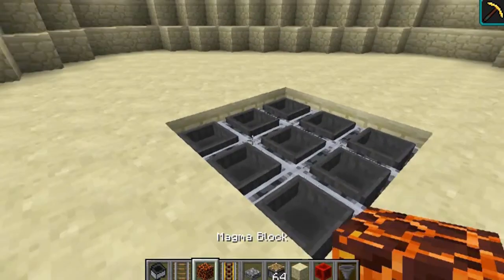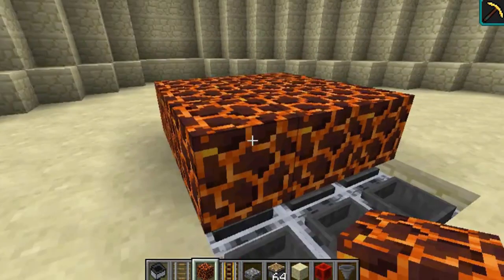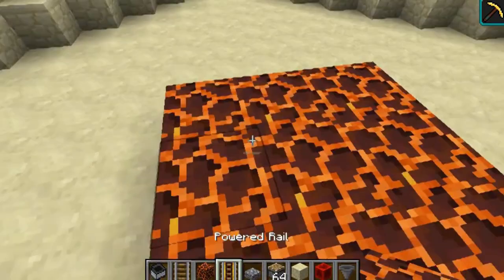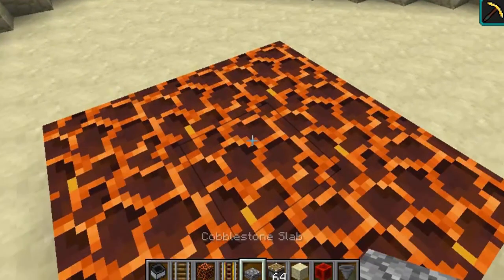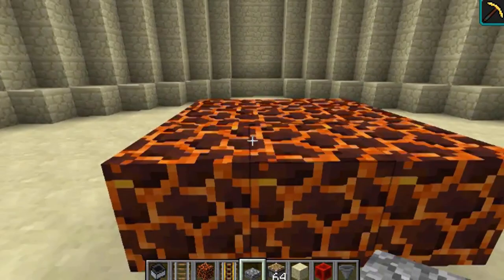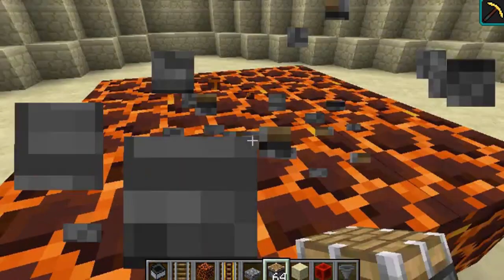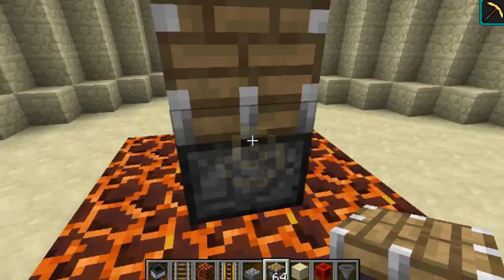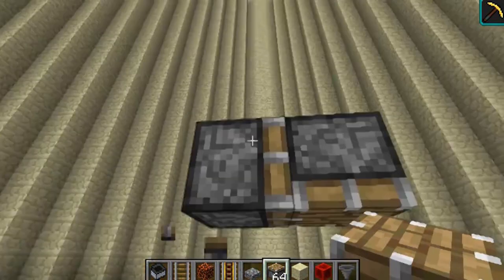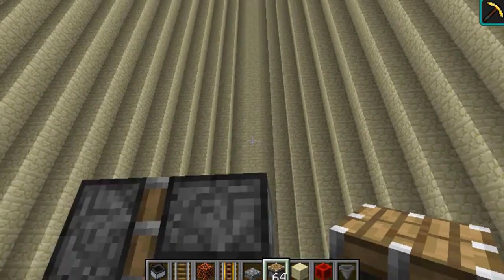Now take some magma blocks — this is actually what's going to kill all the creepers that fall. By the way, if you crouch on magma blocks you will not take any damage. After this, place some pistons, bring them up by a few like this, and then bring them down, and you want every single one of these facing downwards.